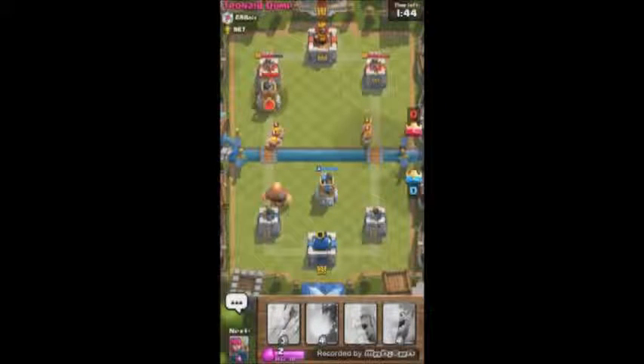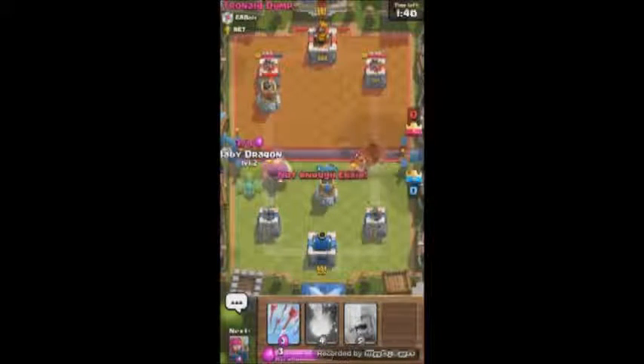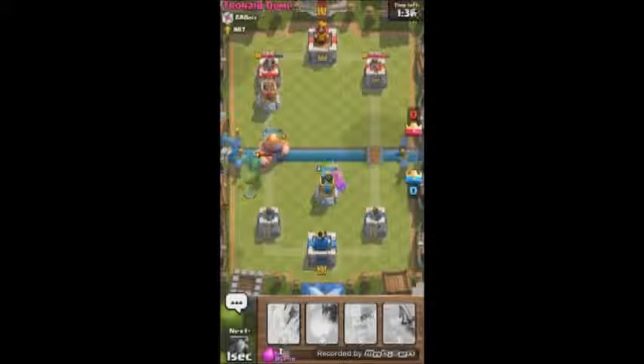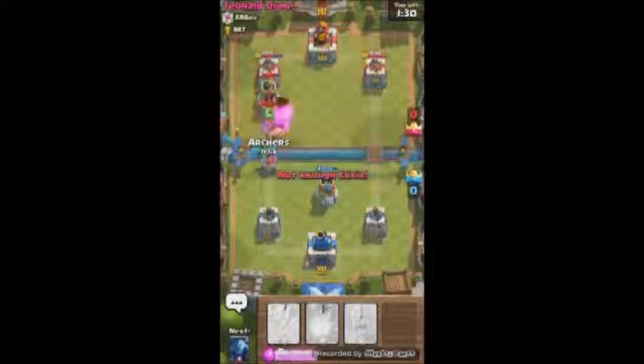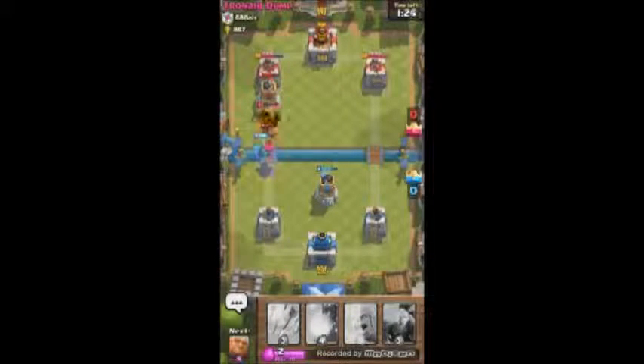He threw his Barbs right in the middle so they split two-two, which actually makes it easier for me to take out with my Bomb Tower. At this point I realized he also has Bomb Towers, but since Bomb Towers can only attack ground units I decided to throw down my Dragon. He does the same. That was very poor placement on my Archers because they're getting hit by splash damage - I should have put them a little bit to the right.